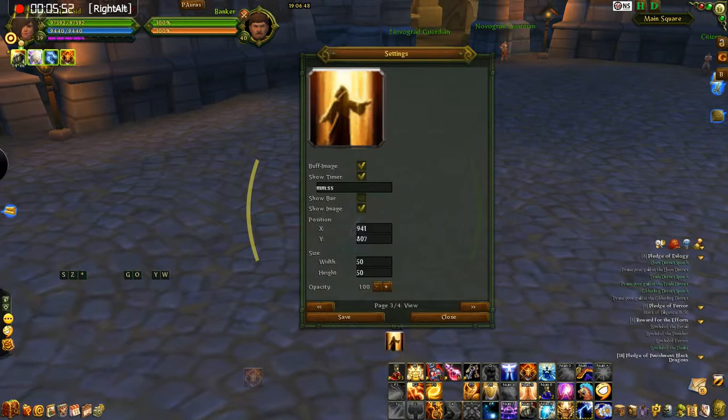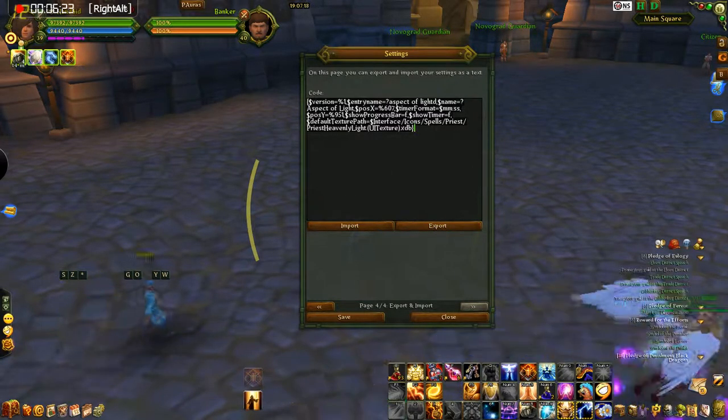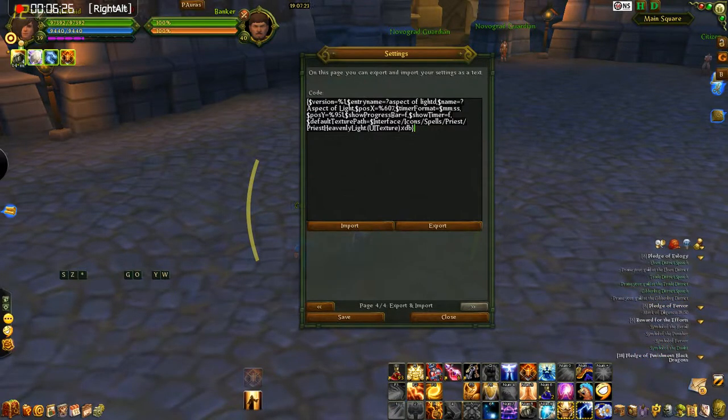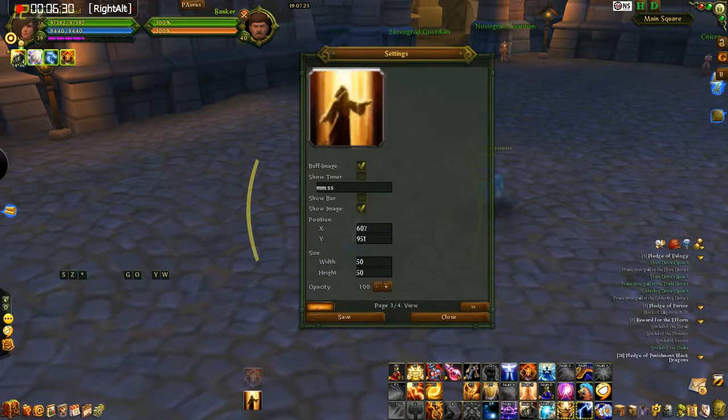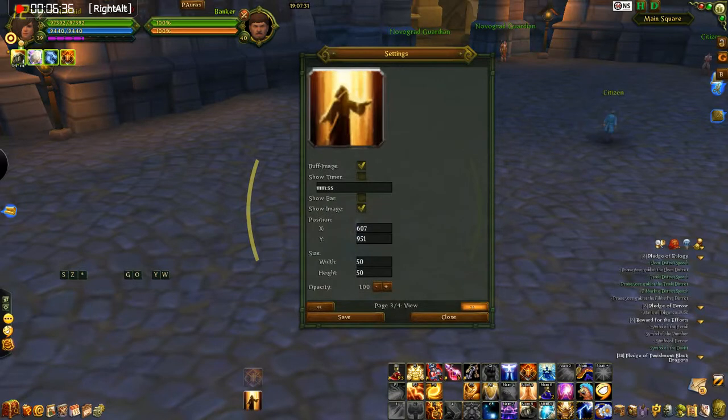Then you get it set up wherever you want. Like I have right here — this Aspect of the Wild — you can kind of see it below. If it doesn't have a timer on it, kind of line that up underneath. This last page here — this is if you wanted to switch it to a different computer or ever back it up. You can save the settings, and if you click Export, you'll get code right here that you can save. We'll get to that later. Basically the main pages you want to get set up are the first page, sometimes the second, but mostly the first and third pages.